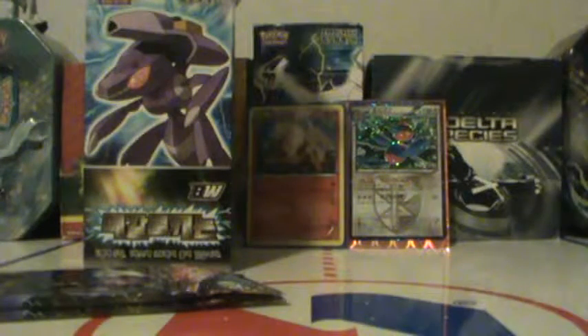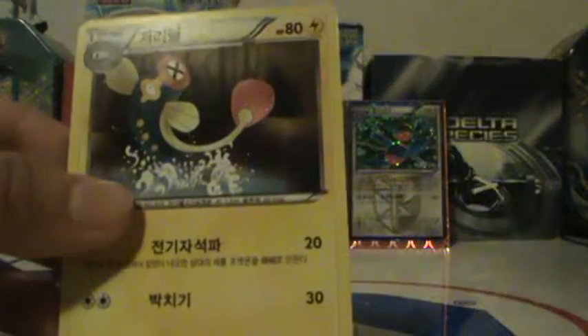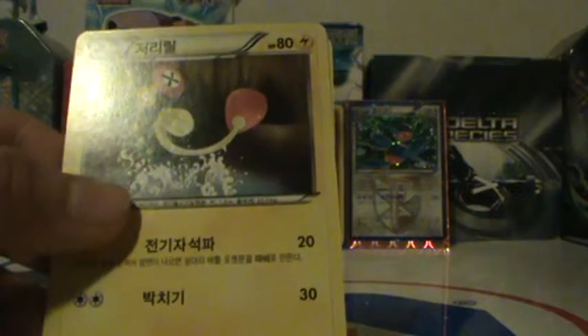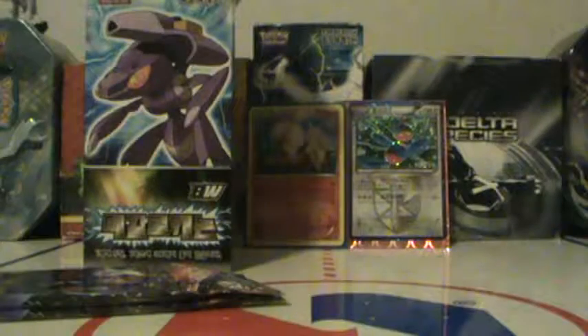Oh snap, I got something good in here — I see it! Let me get my sleeve ready. Something good! As soon as I was opening up the pack I seen it — finally! Alright, so electric... Archen, Tropius, Azelf, and oh yes, the one I wanted — Genesect EX! Wow, look at that glare in his eyes! Man, that is beast — finally an EX!